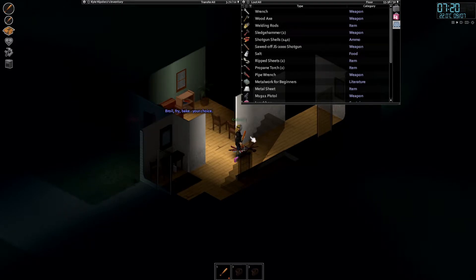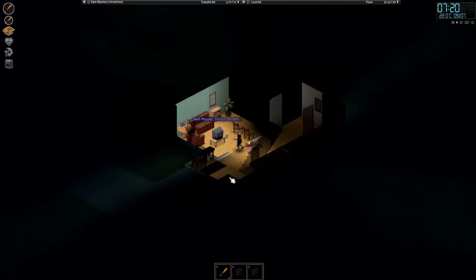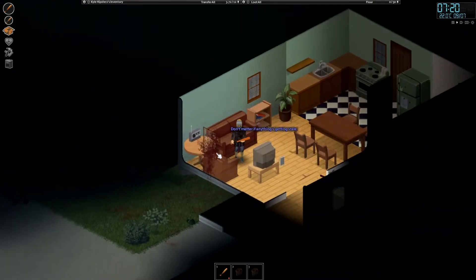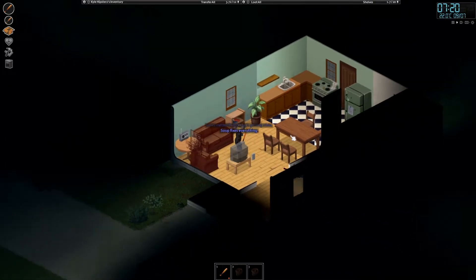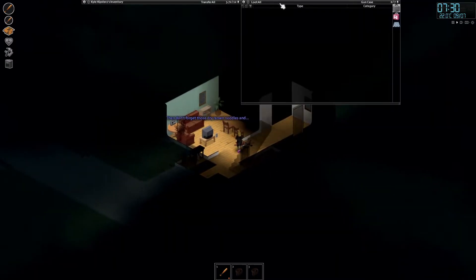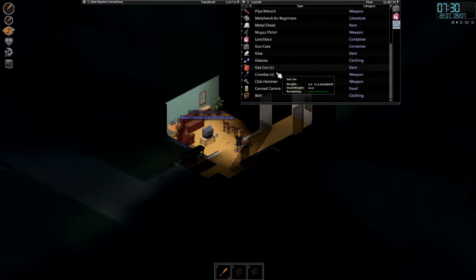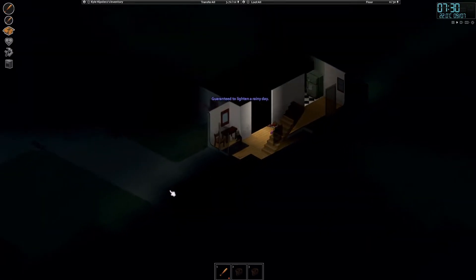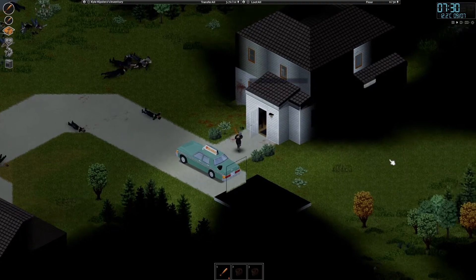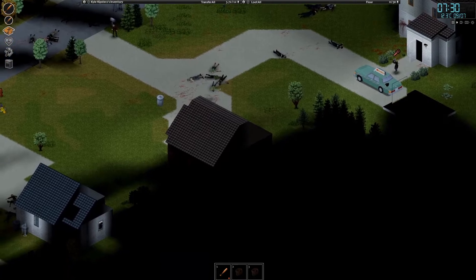I downloaded a mod that allowed me to go god mode and hack a little bit, so I could recreate a big part of what I had already done. I put up metal sheets against all walls, put a car here because we had one before, and I also used a shotgun to kill a lot of zombies. I went to the gas station and put a generator there too.